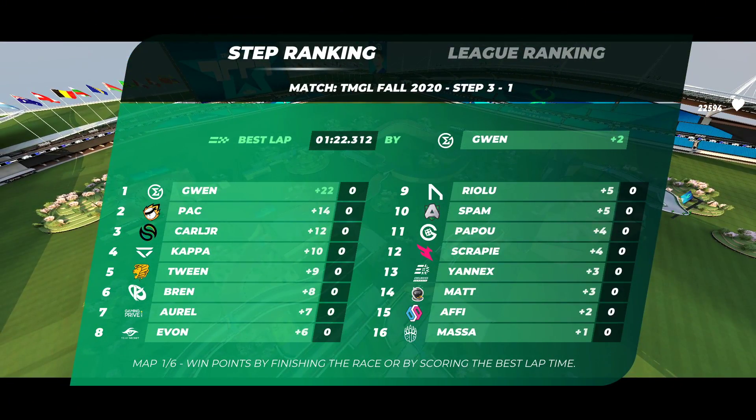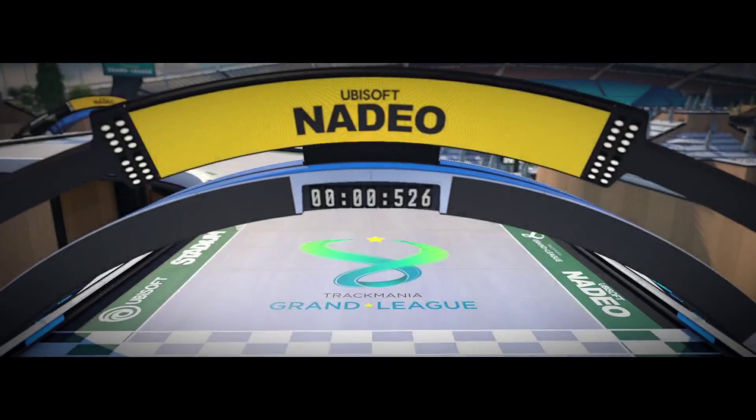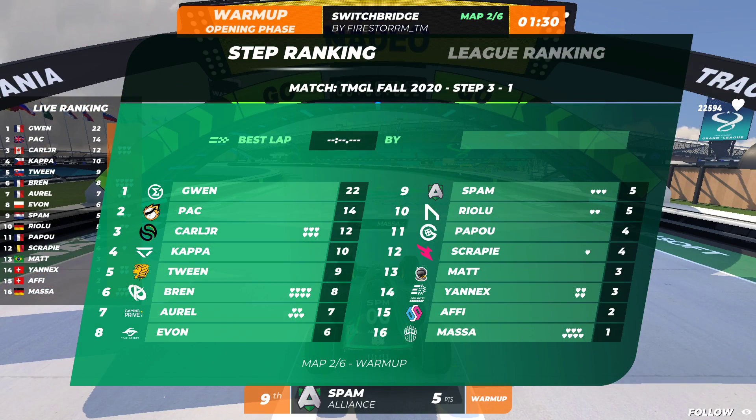We conclude map number one. Gwen gets 22 points — 20 for being first and another two because he got the fastest lap. A better start you cannot imagine. Gwen is just popping off on map number one. The step is not over — spam is still in the top nine, and actually Riolu and spam are tied on equal points right now.